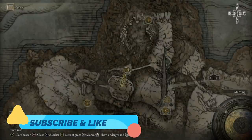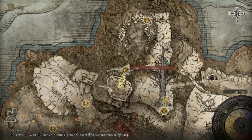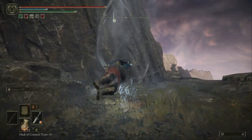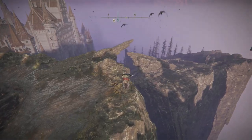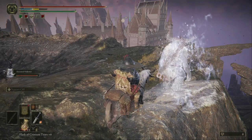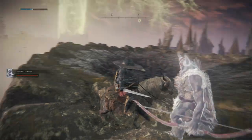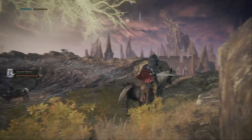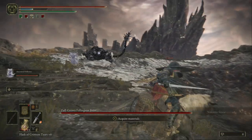Welcome back YouTubers to another awesome Elden Ring video. In this video I'm gonna kill a boss here in Mount Gelmir's campsite. It's a boss you've probably run past — he's really tough, a big old bull. So yeah I'm gonna summon my arrow bow guy. This boss is a full grown Falling Star Beast.